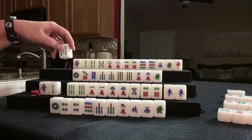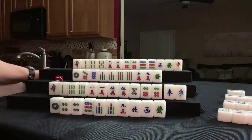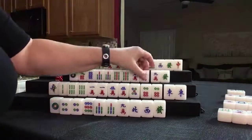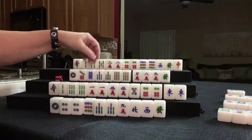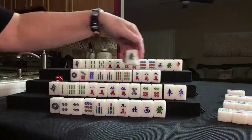Let's discard 5 bam. Eight crack. 7, 8, 9 — 7, 8, 9 — 7, 8, 9. Let's discard green dragon.